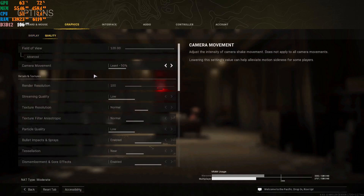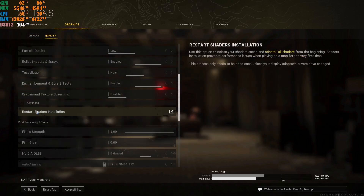Once you've applied the settings, scroll all the way down and click Restart Shader Installation. When that's done, your settings will be tuned and saved. Every time you open Call of Duty Warzone and it brings up a white box asking if you'd like to run in safe mode, say No. If you say Yes, it will reset everything back to default settings and you'll wonder why you're back to doing 30 or 40 FPS.